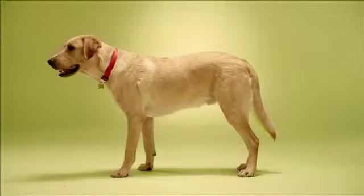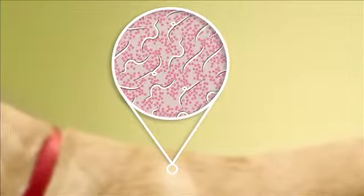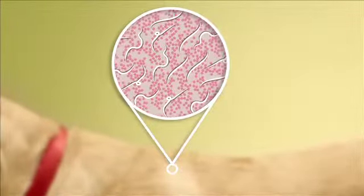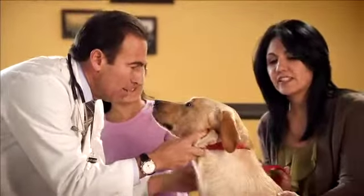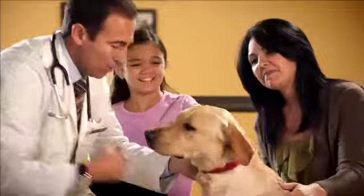Heartworm preventatives work by killing the youngest juvenile stage worms after the mosquito bite. As the worms mature, they become less likely to be killed by the medication. So if your dog was already infected before starting a monthly heartworm routine, those existing adult heartworms may eventually trigger positive test results.